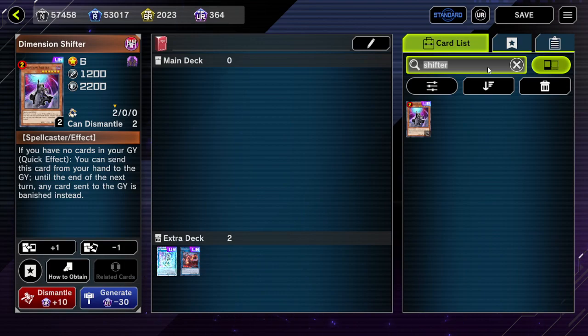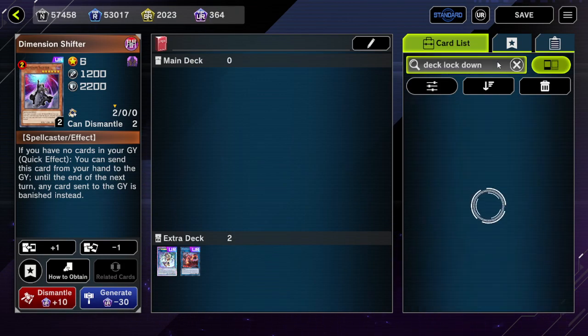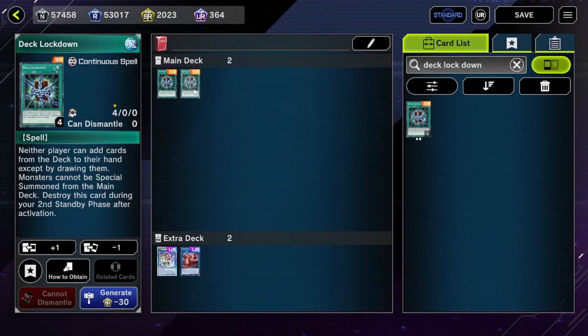If you drop Maxi C, you're doing pretty well there as well. Droll is of course not super effective, but Deck Lockdown is very effective.